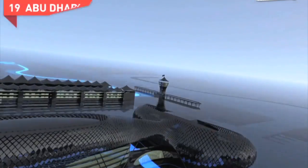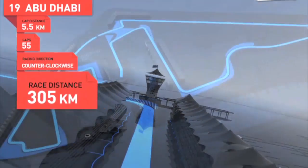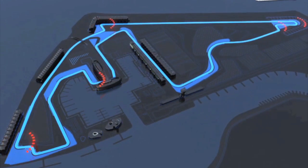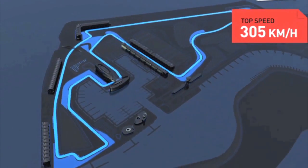Abu Dhabi for me is hot, new and clean. Abu Dhabi: 5.5 kilometers, 55 laps, counterclockwise, all in all 305 kilometers. Five high-speed stretches, five slow turns, three ideal spots for overtaking, top speed 305 kilometers per hour.